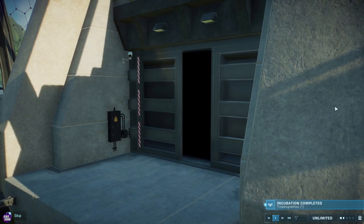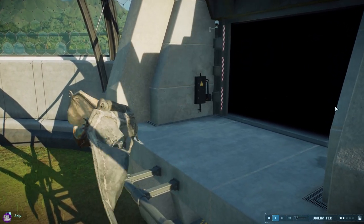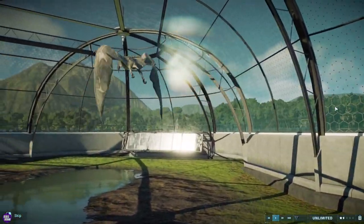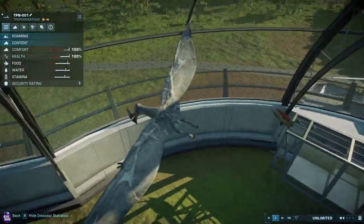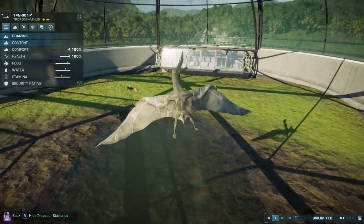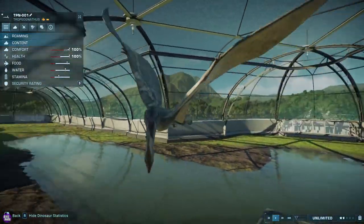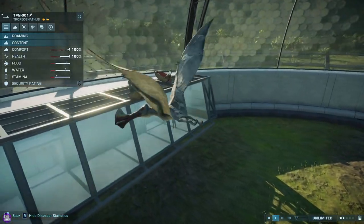Now the Tropeognathus — I only actually got the one of these, only one egg synthesized. Looking pretty beautiful. I like you, sir or madam — sorry, they're all females, every dino is female. I really like the skin on this one, I've never really looked into it properly before. These dudes are really cool. I'm pretty certain this one likes a bit of forest. Look at that tip on his beak, man — that's sick. These dudes remind me of Walking with Dinosaurs.